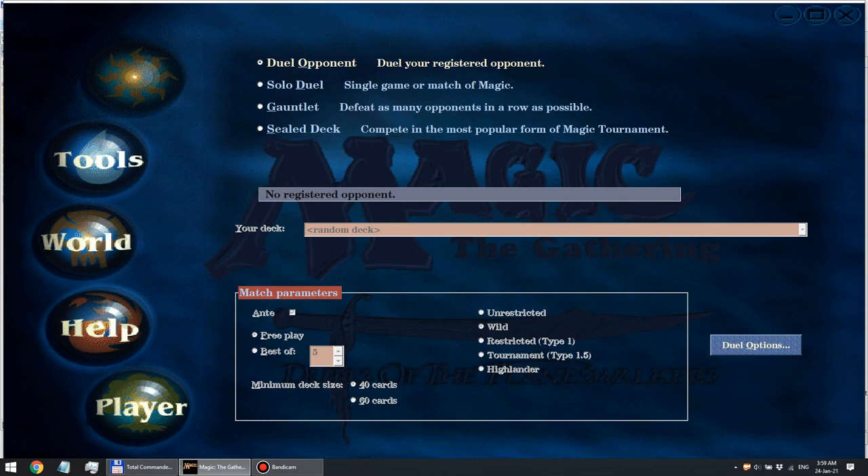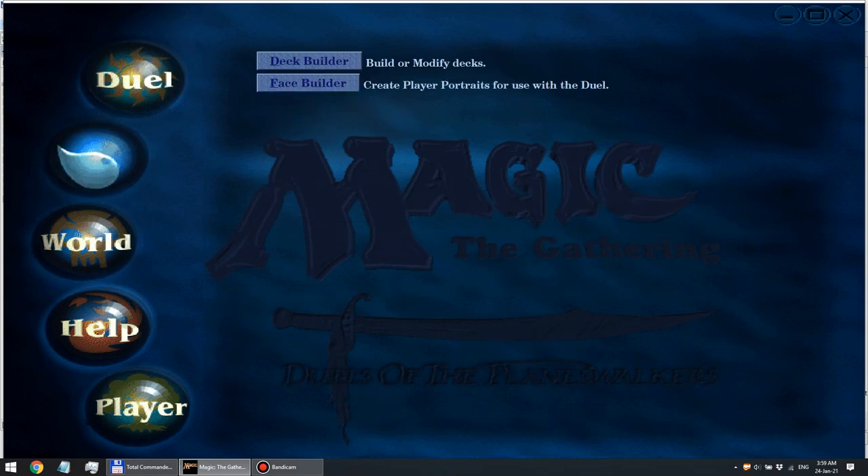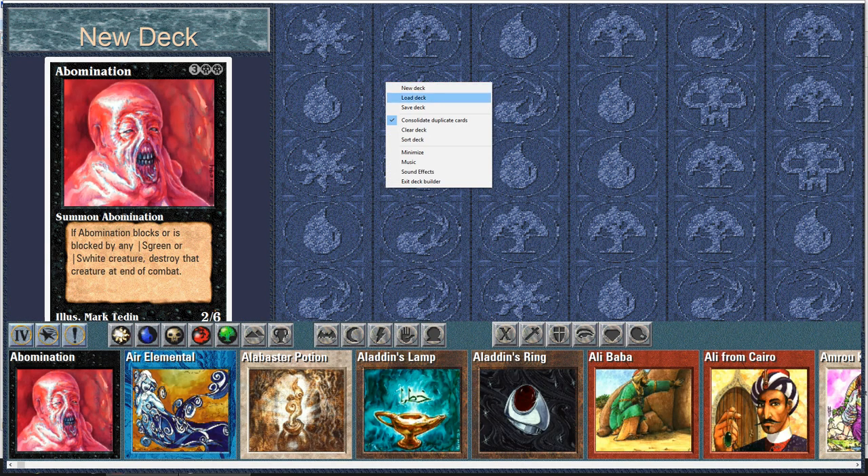Sid Meier is the man responsible for great games like Civilization. They made this game with LAM and commissioned the original artists — and when I say original artists, I mean the artists from 1993-94, not those active when the game was released. This makes us think these cards were commissioned very early. The latest set here is The Dark, so this game fits perfectly into 93-94 old-school Magic. We also have Fourth Edition here, which is interesting.